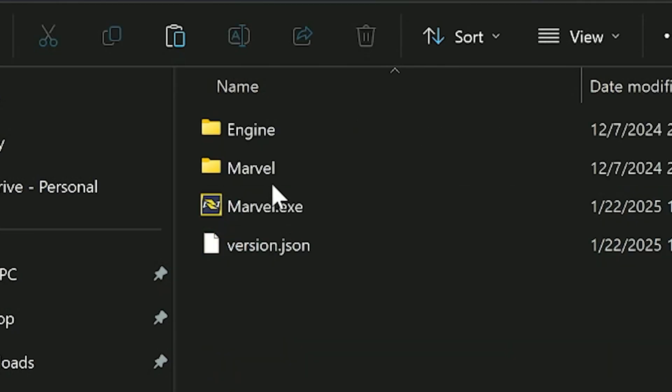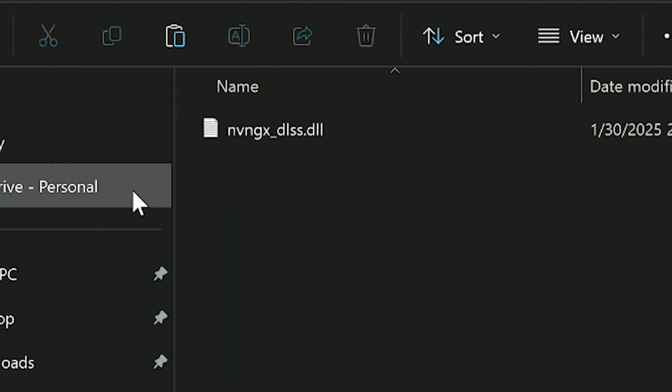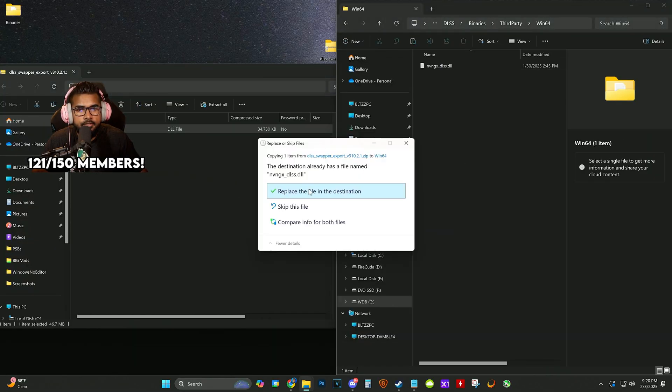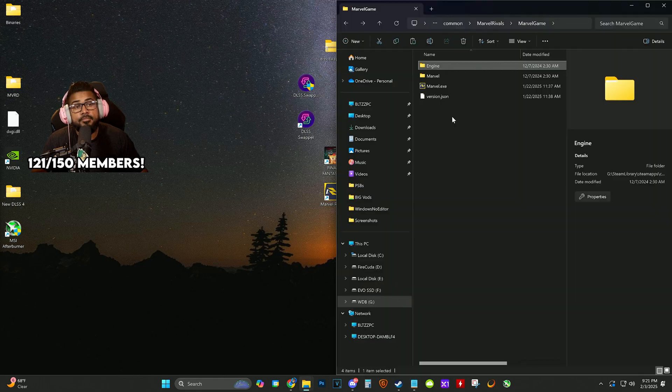In Marvel Rivals, click on the Marvel game folder, go to Engine, then Plugins — and Marketplace is where you'll swap the DLSS file. Take the same DLSS file, drag it in there and replace it. Then go into Profile Inspector and check Marvel Rivals to make sure it's running on the right preset.